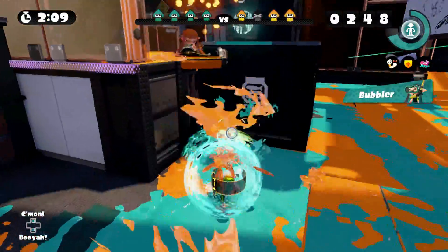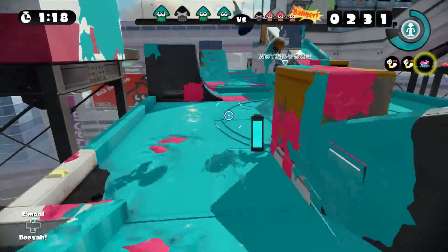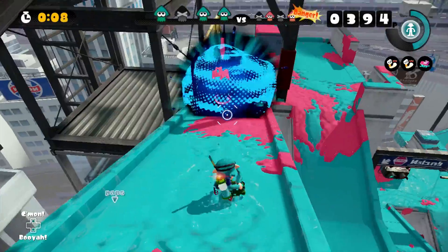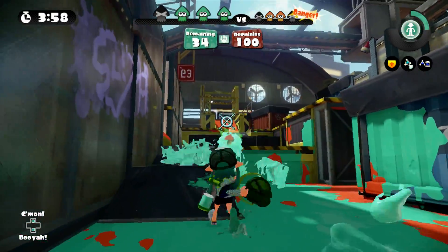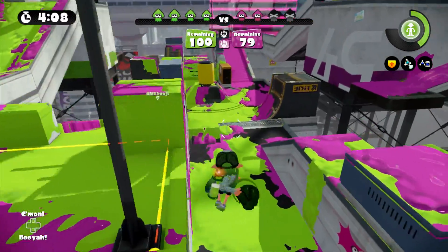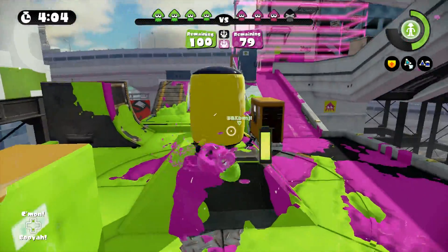So what are some recommended abilities? Mobility and handling go hand in hand. We also love Run Speed Up and Swim Speed Up, so that's not a bad choice either. For your Disruptor, Bomb Range Up will definitely help you reach enemies that you can't hit with a slosher spill, so you can either slow your enemy Inklings down for a splat or give yourself an opportunity to flee. Ink efficiency is always suggested, so why not equip Ink Recovery Up, Ink Saver Main, or Ink Saver Sub.